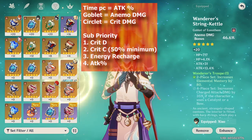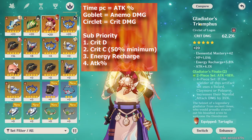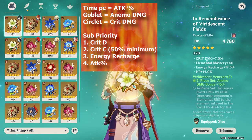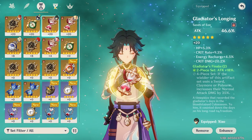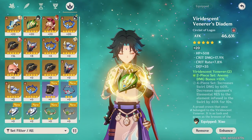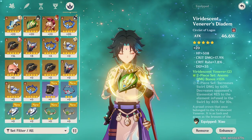For artifact main stats, Attack%, Anemo Damage, and Crit Damage are best in slot — standard for main DPS carries. For substats, you want Crit Damage first, Crit Rate if you need it, and Energy Recharge as your top 3 picks. Attack percent is the 4th important stat. Here are my artifacts used in the video, which as you can see are way worse than a lot of showcase videos of Xiao. I still need to get better Viridescent sets, but I'm out of resin.